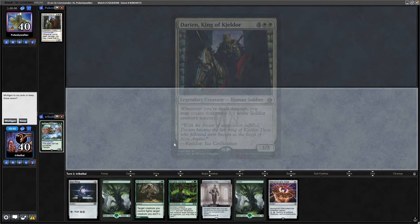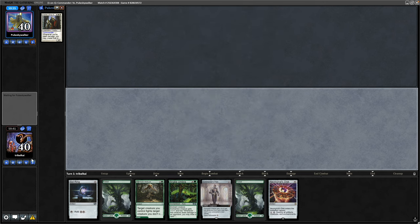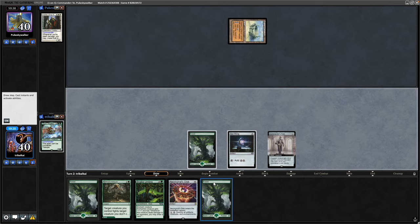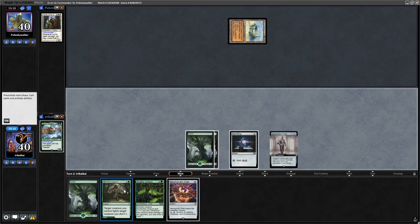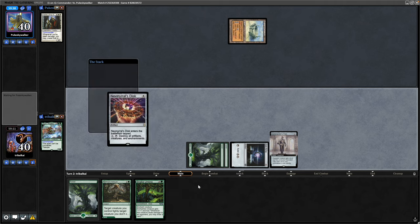Okay, up against Darien this time, and we've got that Nevinyrral's Disc again, so have to be more careful with it this time. Also have some fast mana — the Commander's Plate is nice, so definitely playing this one. Soaring into Commander's Plate on our first turn. Our opponent just starts off with a tap land, and now that we've got into a third land, we'll get in the Nevinyrral's Disc instead.